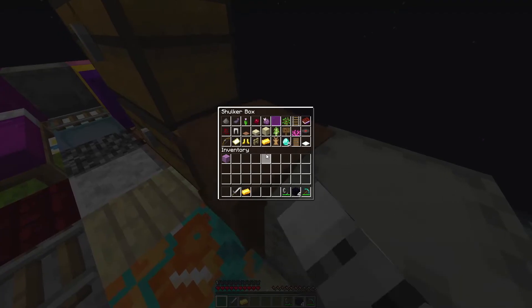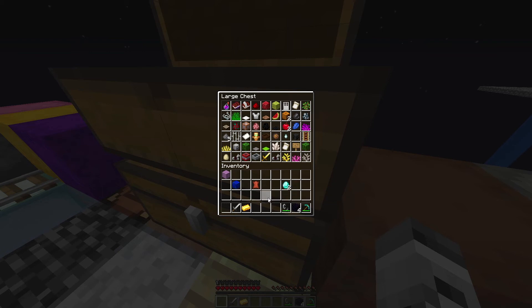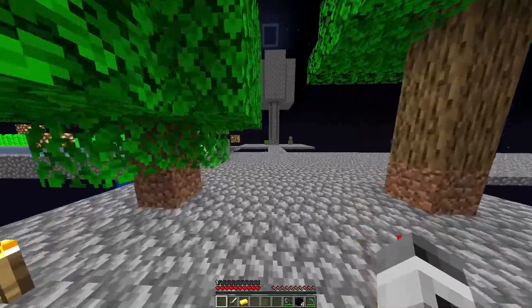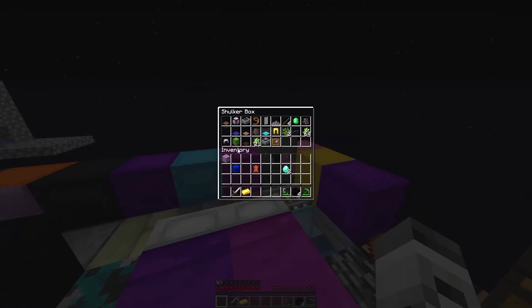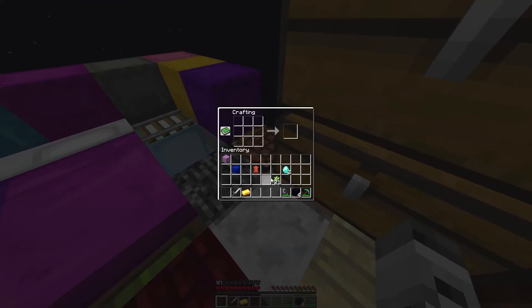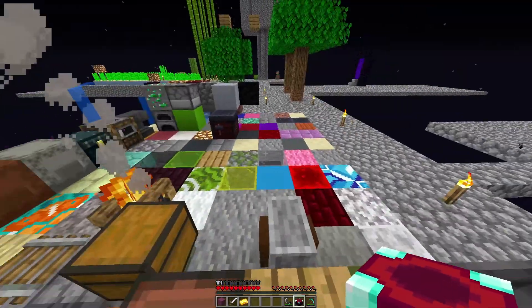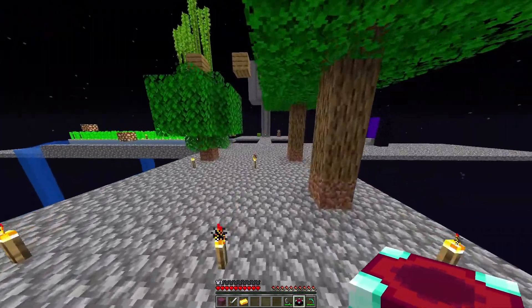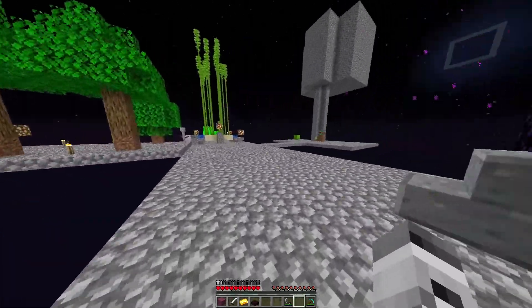Now I want to make an enchantment table. I need a book for that — do I have a book somewhere? I need two diamonds... actually we have one piece of leather, which will work out. I have over a stack of sugar cane somewhere — here we go. Let's make some paper, get a book going at the crafting table. Book, boom — enchantment table done! Actually, it turns out I had one already, but we made another one anyway.